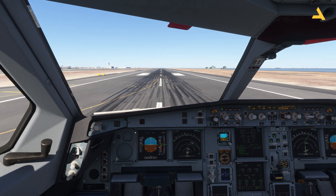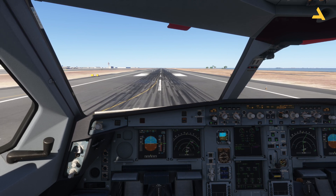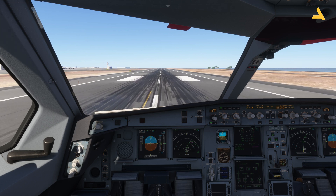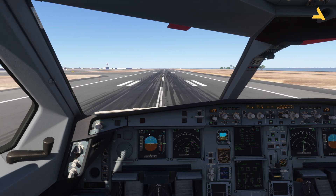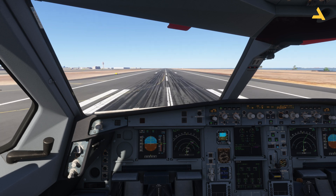First I give 50 percent power, then release the brakes and move the thrust levers to FLEX. Wait for the engines to spool up, then release the brakes and advance to FLEX. FLEX TO temp is at 97 percent — you can see that — and FLEX is also locked.